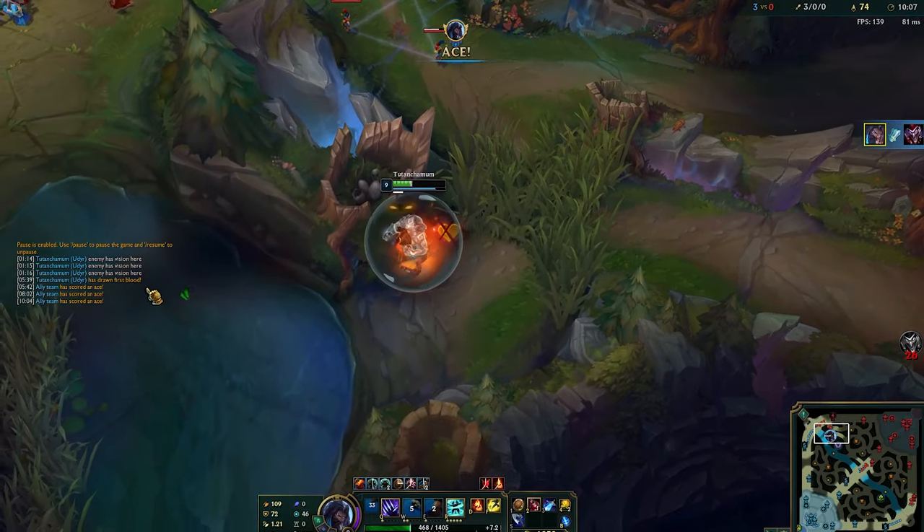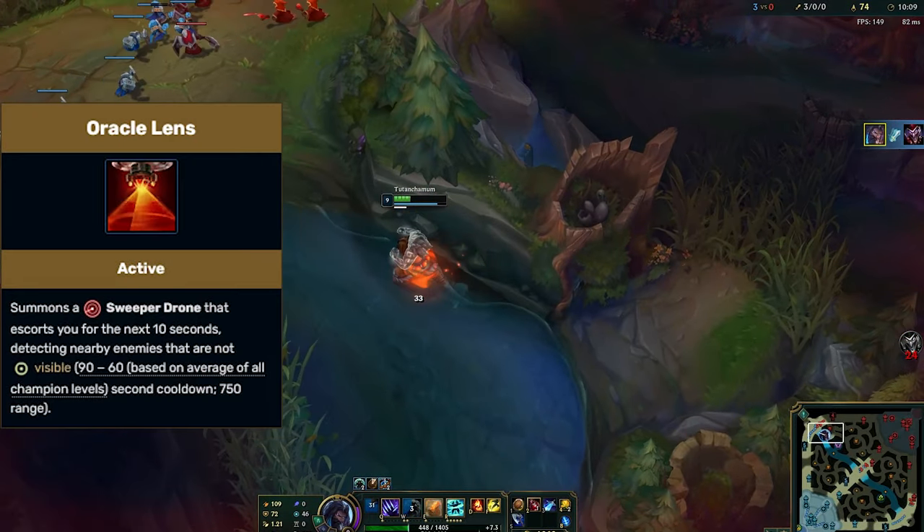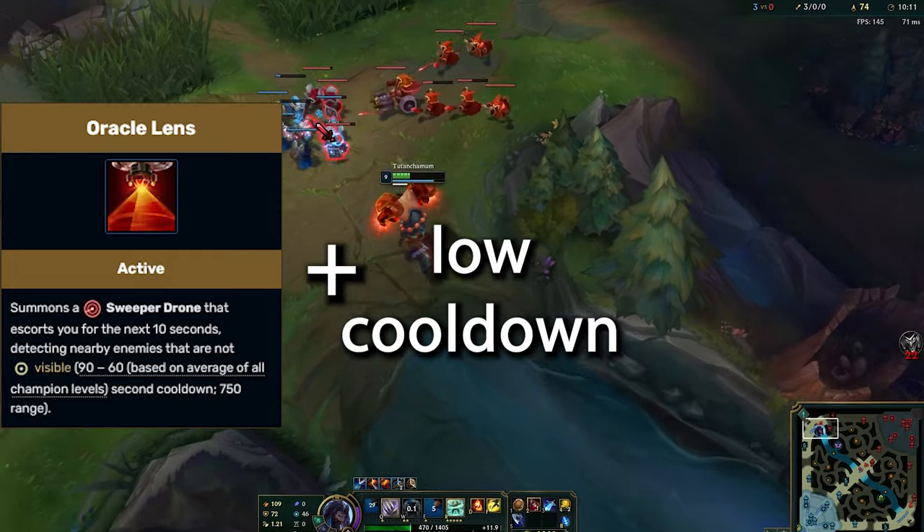Udyr's Phoenix Stance is really just his in-built Red Trinket, but with a 4 second cooldown and complementary damage.